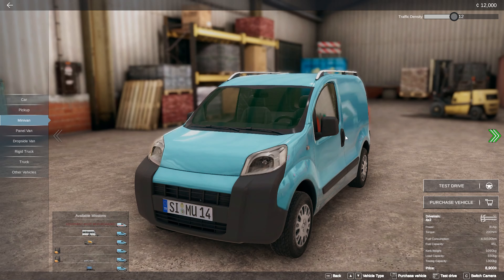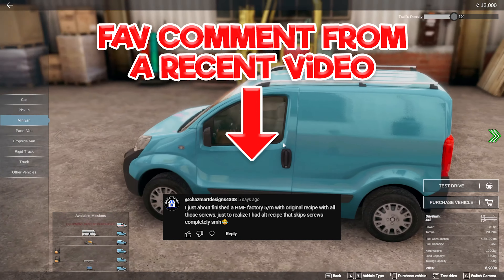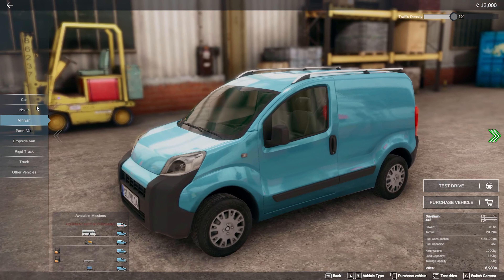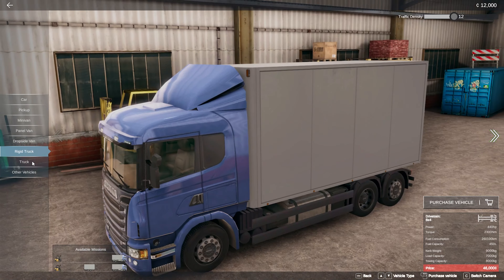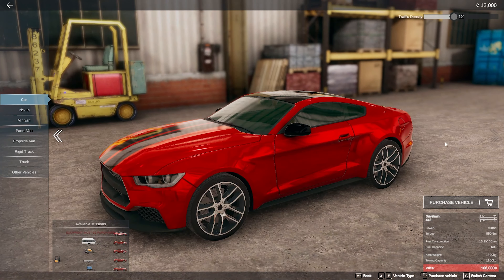You start off the game in this cool little Citroen Berlingo, or whatever they call it in the game — copyright and all that sort of stuff. But you have loads of options of vans you can pick, and cars even. There's actually more than just one option as well.